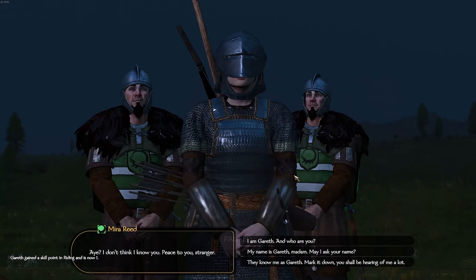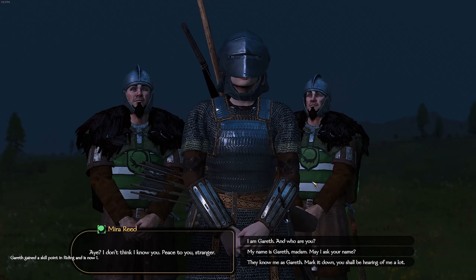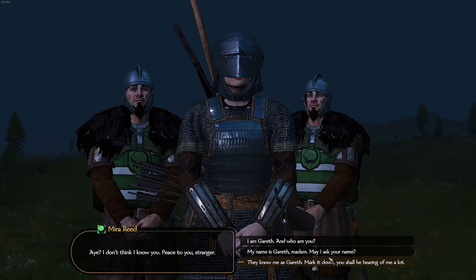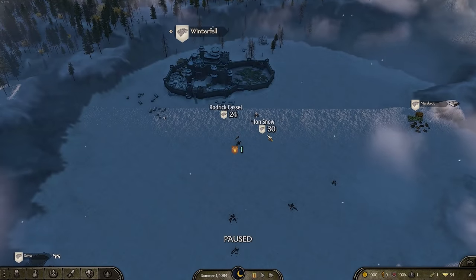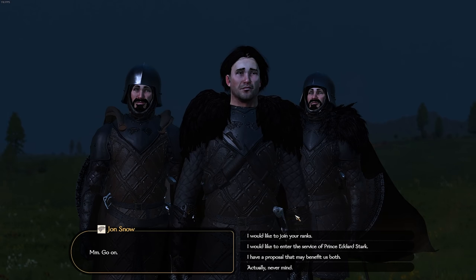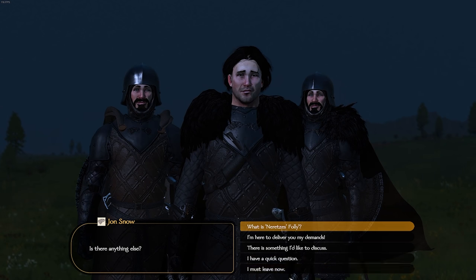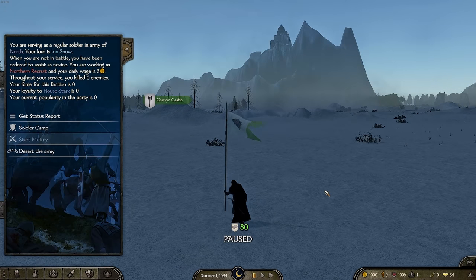There are hundreds of armors in the game and more are being added every update, shuffled around and given to factions that fit the theme. Some characters like Meera still have vanilla assets, but it's all part of the process. This mod also has the Freelancer mod integrated into it, so you don't need to download it separately — you can just go ahead and join a lord. You can even see the Eyrie off in the distance from Winterfell, which is pretty crazy.